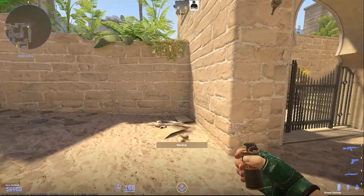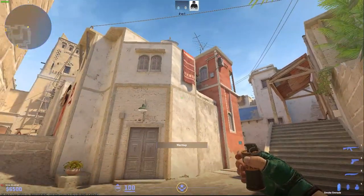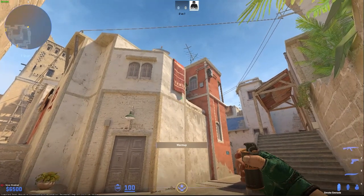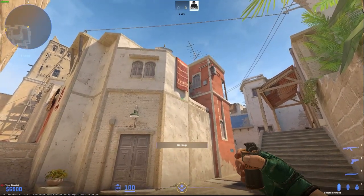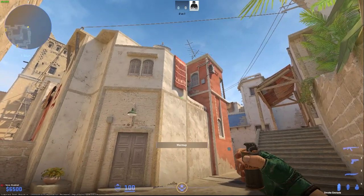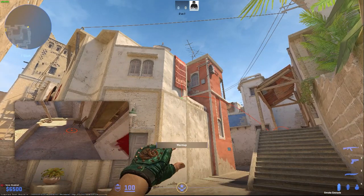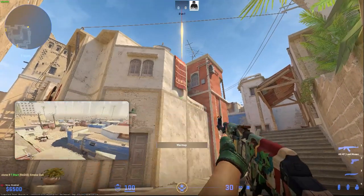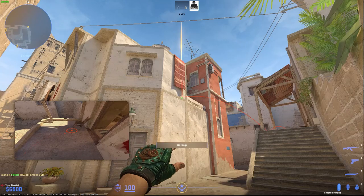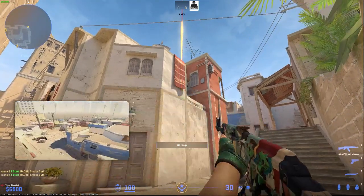If you want to smoke con, just run into this corner and aim anywhere on the line in between the shadows — there's the bottom of the shadow and then the edge of the shadow. Anywhere in there, just jump throw and it'll land right in con. This one's also pretty forgiving; as long as you stay underneath that corner of the shadow, you should be able to get it.